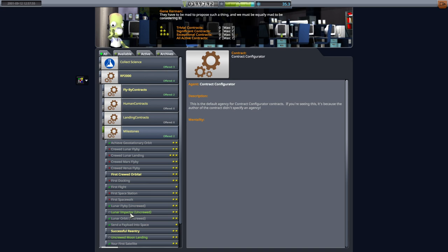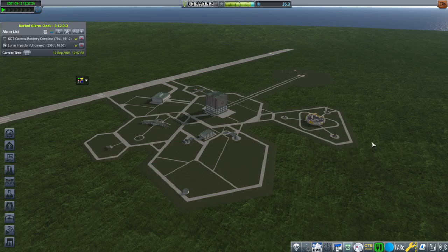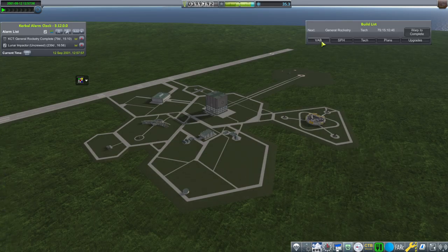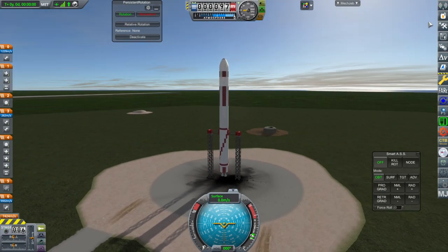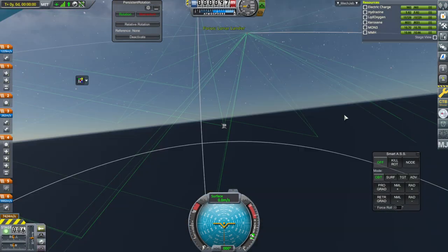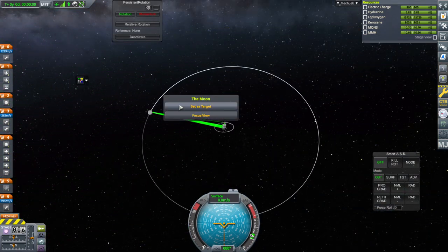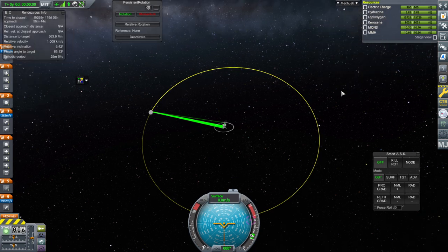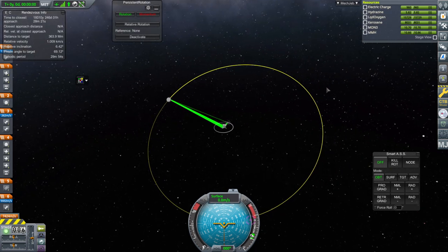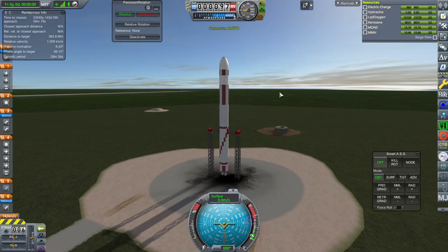We picked up the lunar landing contract last time but now we've got all of them showing up. We are going to try to launch. It's a better looking rocket than previously. We will once again try to line up with the moon — bring out the rendezvous info, though I haven't got that configured quite right. We could probably fix that during launch but let's not waste delta-V.